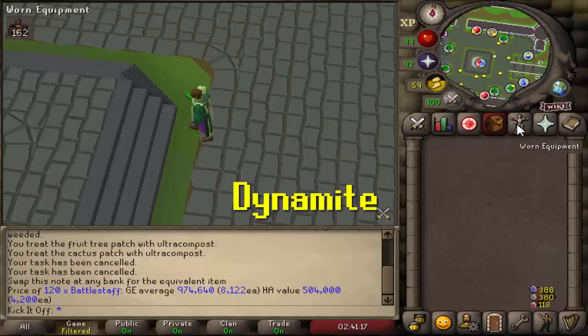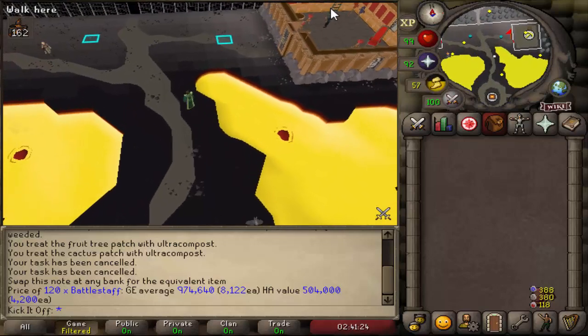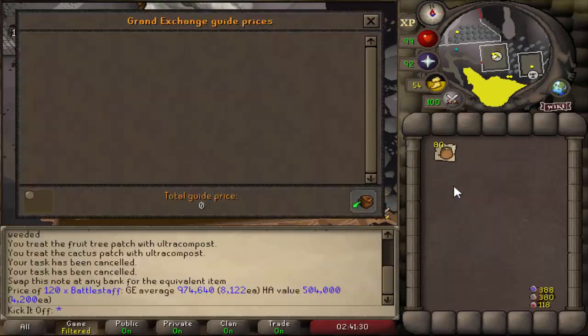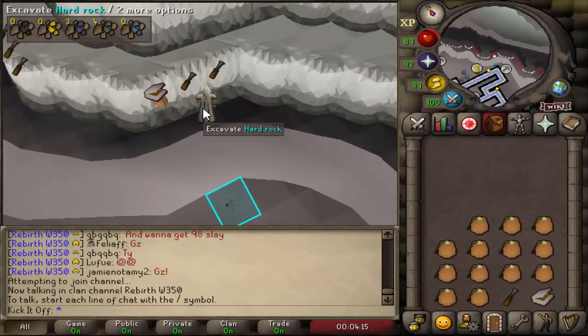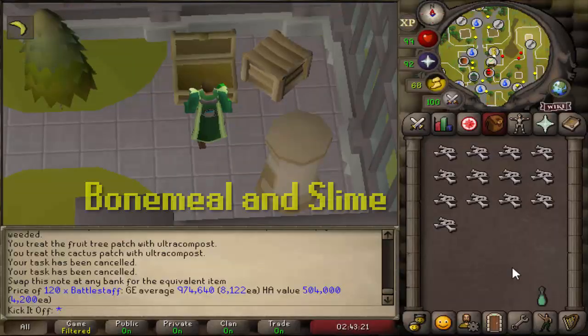Now we have a small unlock from the Kourend and Kebos achievement diary, which is being able to claim free dynamite from Thirus. You can get there by teleporting to Xerics Inferno using the talisman and making the short journey north. This scales from 20 with the medium diary, 40 with the hard diary, and all the way up to 80 with the elite diary. Dynamite isn't worth a huge amount at the moment, but it is still a potential boost of 30k GP per day. This is also great for Ironmen who are looking to do the blast mining minigame and saves them from having to collect their own dynamite or buy it from the shop. Buying 80 dynamite a day for a month would passively net you about 880k.